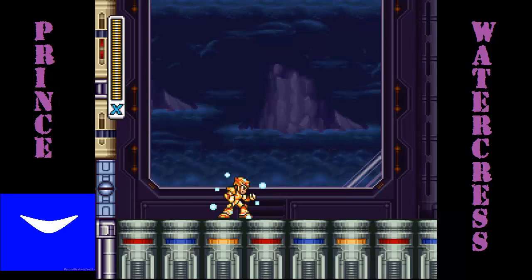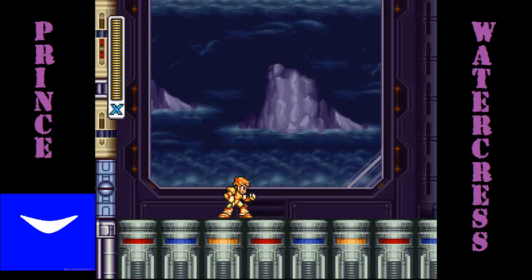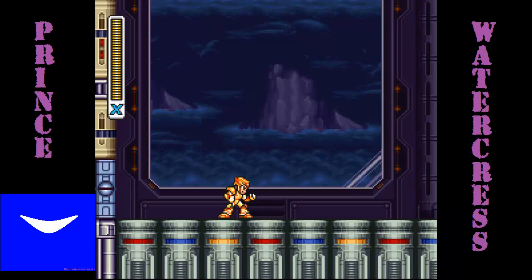Now that you have the Beam Saber from Zero, instead of having a red charge for your maximum charge, you have a green one. The first two shots work just like the red one, but you have a third attack — the Beam Saber — and it actually lets you shoot a projectile, unlike Zero's saber, which is very, very nice. I'm going to stop it right here. Join me next time where I show off even more stuff involving the Beam Saber, and I get to show off the ending without Zero. Until then, this is Prince Watercrest — take care, stay safe, and thanks for watching!